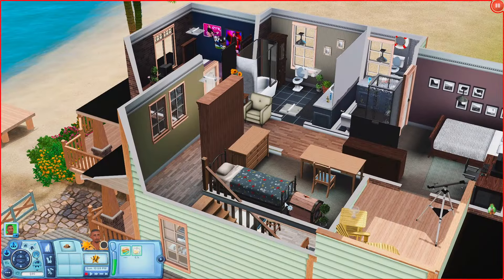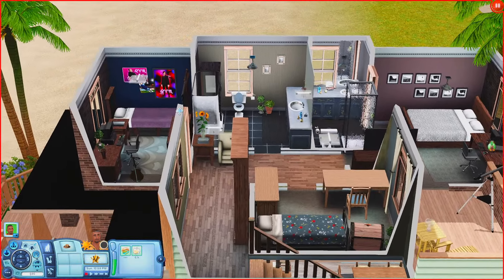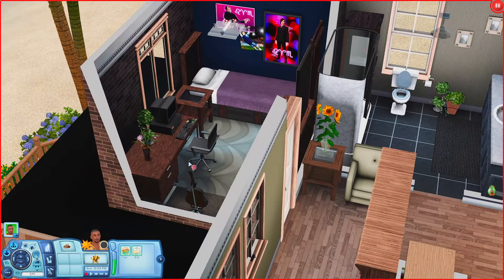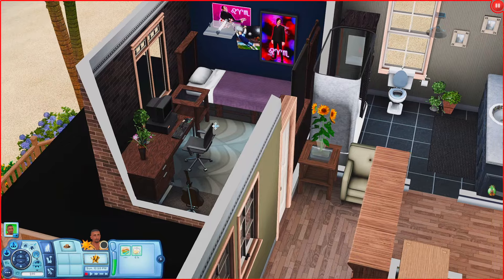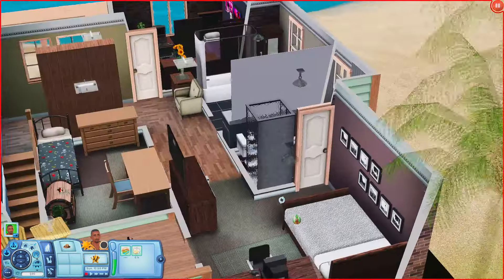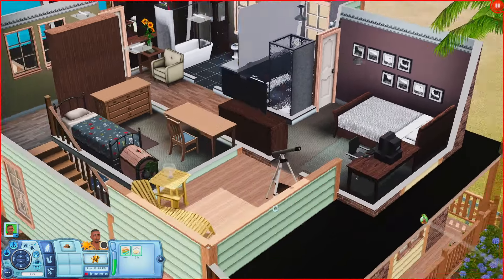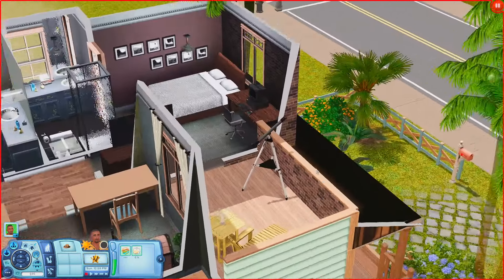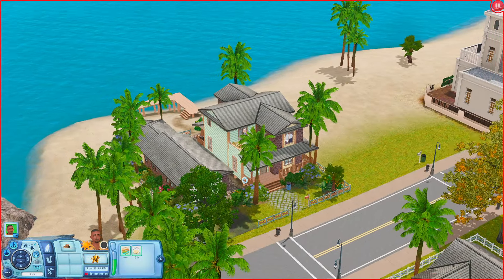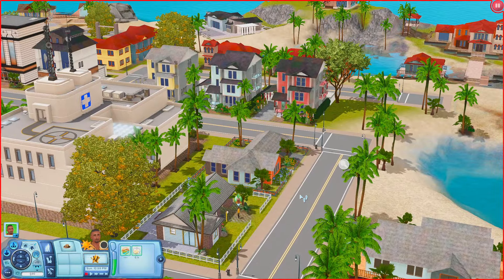Going back over here we have a primary bedroom with an ensuite, and then a little deck space out here with a telescope and lounge chair. I'm telling y'all these houses are so well made — it makes me want to build something in this world.